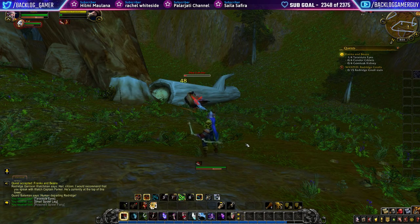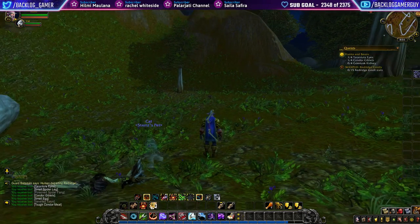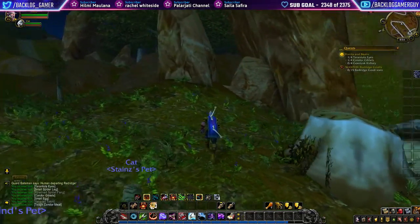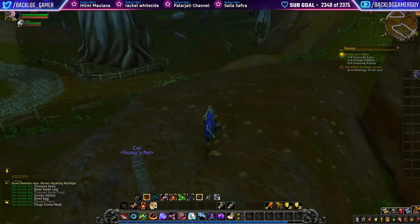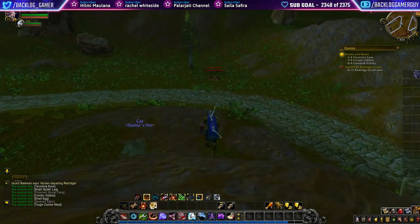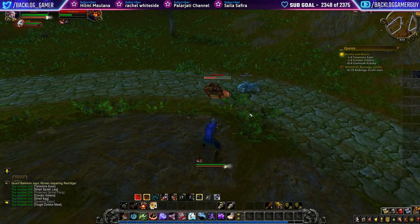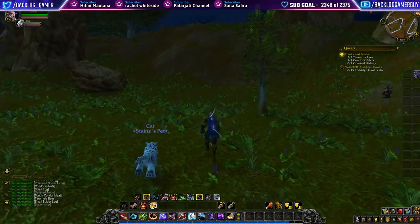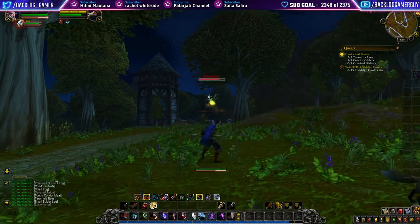Let's see if we can get the condor — condor giblets, that's what we're after. Our bags must be... oh, they're actually not full. We still have a little bit of space left. We have a ton of competition here, there are so many people. There's no spiders anywhere — oh, here's one. I wonder if we can get it before it goes away. Get it quick. There we go, we got two of those. We still have a few more things to kill here.